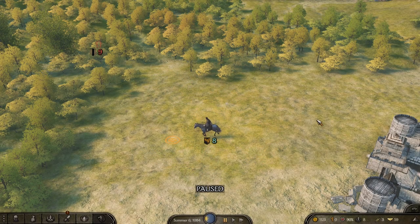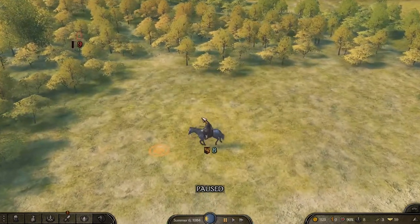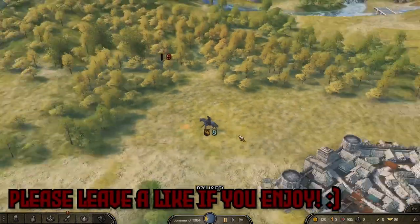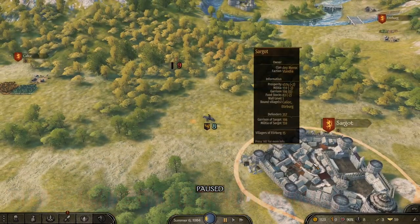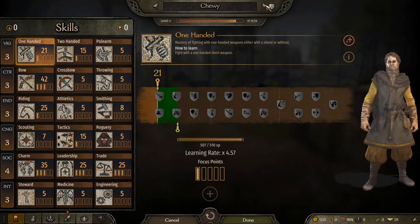Hey guys, hope you're all doing well. Welcome back — let's play some more Mount & Blade 2: Bannerlord. In the last episode we started up our character, our little man Chewy. He's been making his way across the map; we've made it to Vlandia and in the city of Sargot we picked up our first companion — Karoslav, I think his name is.